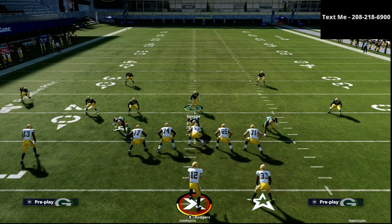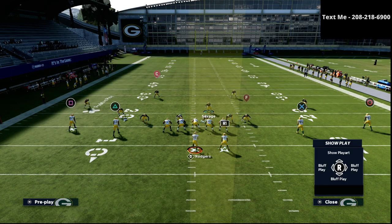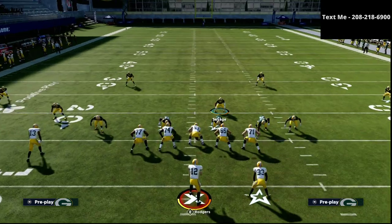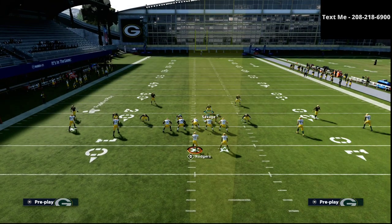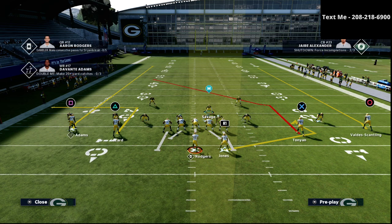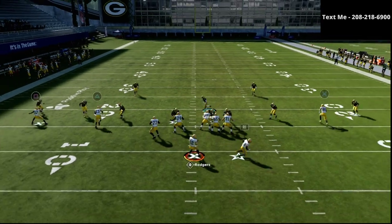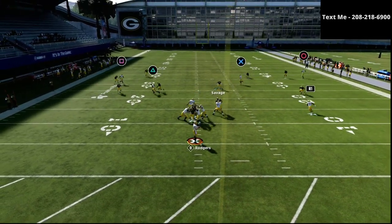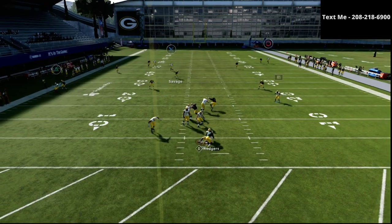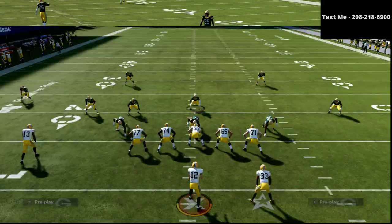The next concept I want to show this defense against is something like a deep attack or a PA post. We're going to play deep attack right here — our primary responsibility is going to be sitting right in here, taking away post routes. As you can see, everything on that side is now taken away.